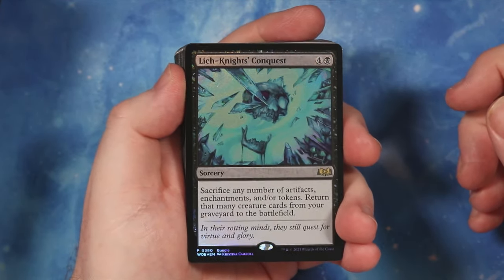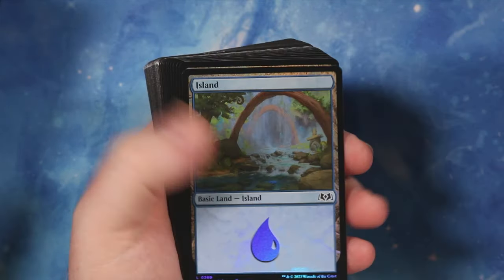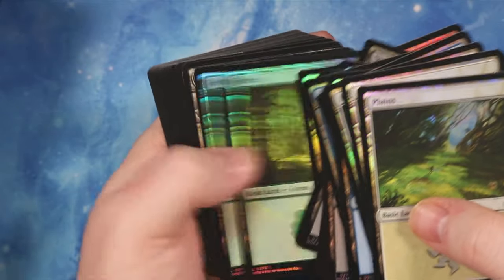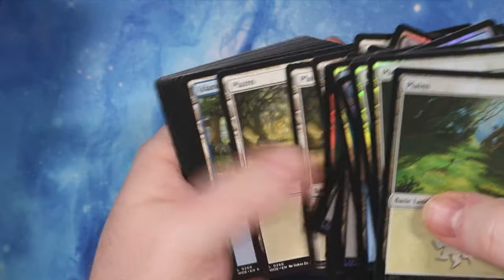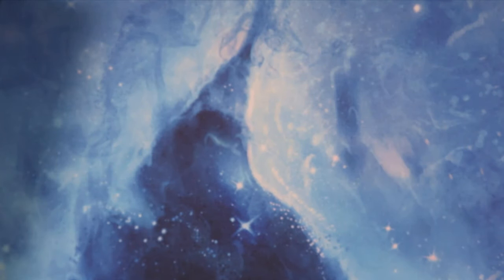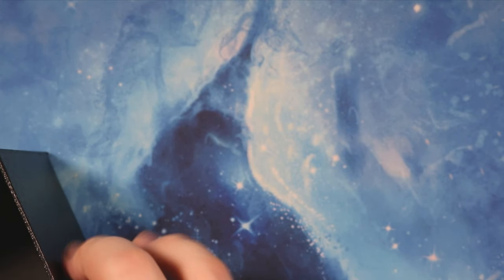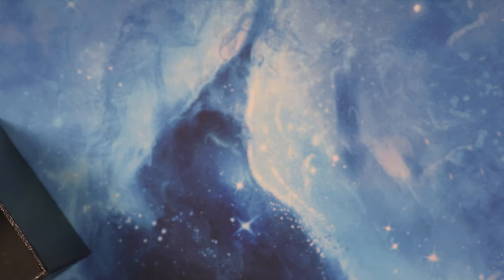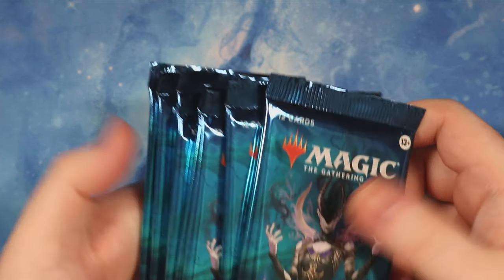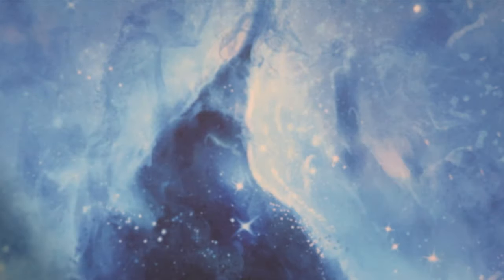Then you get some foil lands - some nice islands, and some swamps, and then some basic ones as well. You get a mixture of these, but I really like the foil ones. I used to like the bundles when you used to get the full art foil cards - those were gorgeous. Right, set boosters - we have eight boosters, let's crack them open.